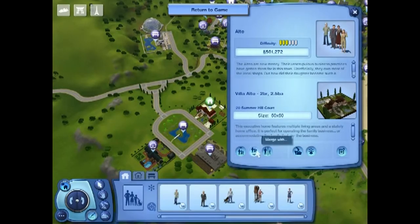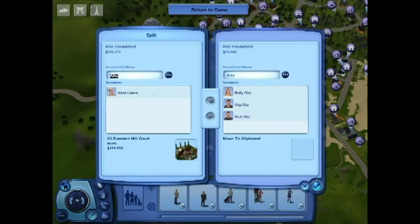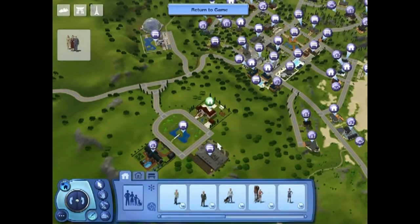And then now, in order to live by myself in an awesome house, all I have to do is go back and split — take out these people. Change my name again because I can. Hit accept to move them to clipboard. I have 501,000 simoleons. There's a lot of processing going on. It's still easy, but it took a little bit longer than it normally would when you start up a game. But that's the way the cookie crumbles.